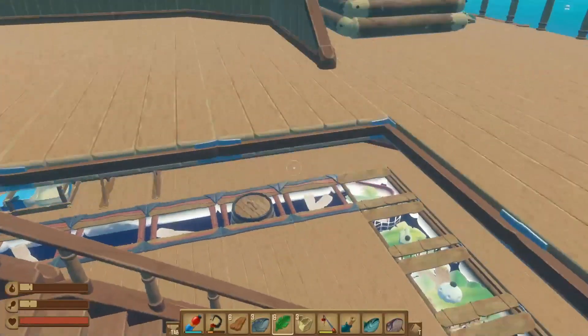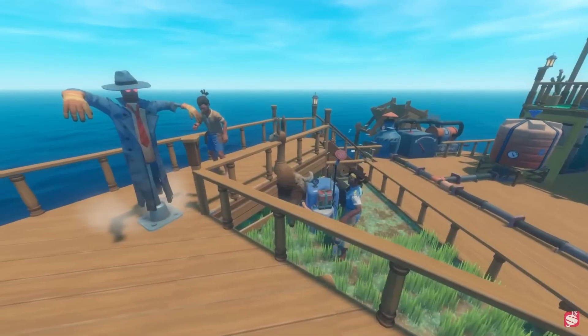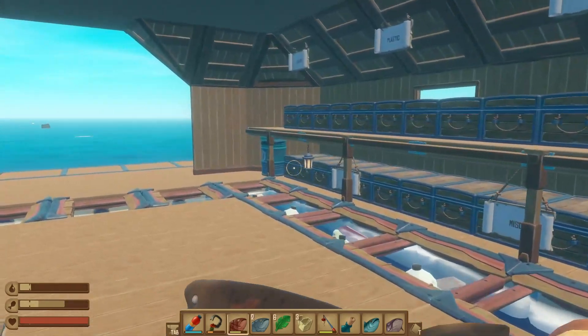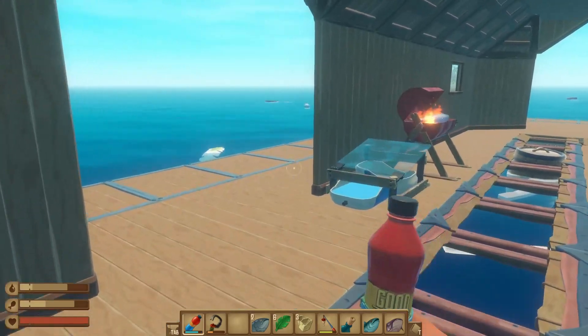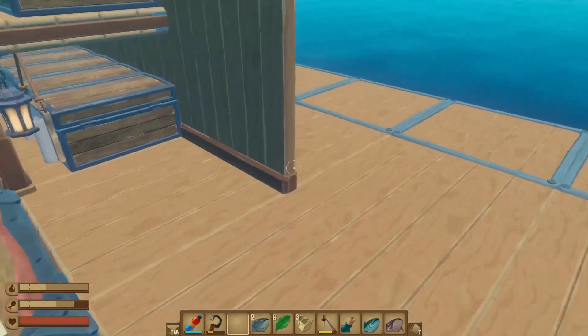The first step is making sure that you have a suitable Raft. There are plenty of new machines, items, and general other stuff coming with the update, so you're going to need a place to put all of that new stuff. I'd highly recommend having at least a little bit of dedicated space to plop down new machines and anything else you may want, so you don't have to reorganize your whole Raft to accommodate all of the new things you want to experiment with.